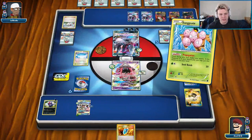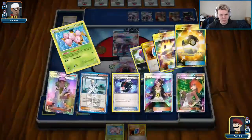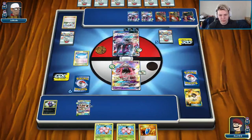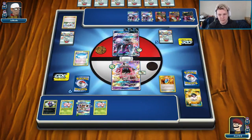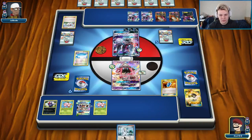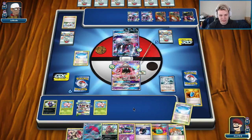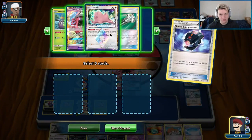We want to get the knockout with the Zoroark here, ideally, just to utilize the Skyfield while we can — while it's in play, we don't know what kind of stadiums our opponent plays. There's the Colrus for 9, we just need a DCE at the very least. Currently whiffing DCE. We got another Battle Compressor that we can thin out the deck a little more.